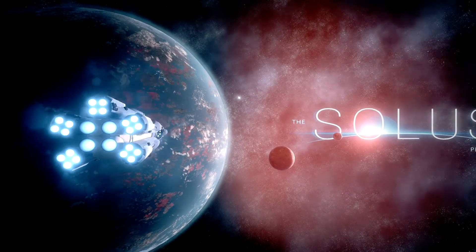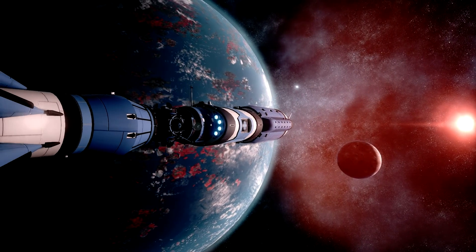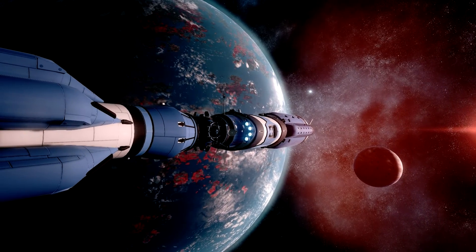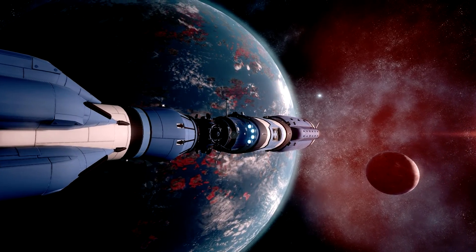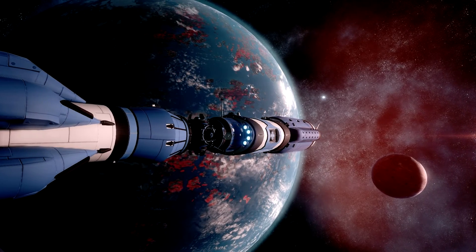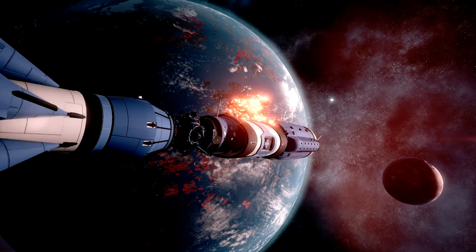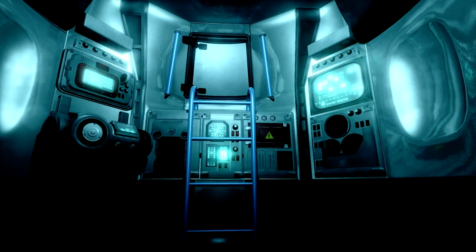In mankind's first intergalactic venture, five small scouting ships are sent to five solar systems that are suspected of having habitable planets. Your craft, TSP-3, has traveled for more than a decade to a planet precious little is known of. Just as you arrive, disaster strikes. Of the entire crew, only you survive. As the only one left, mankind's survival depends on you.